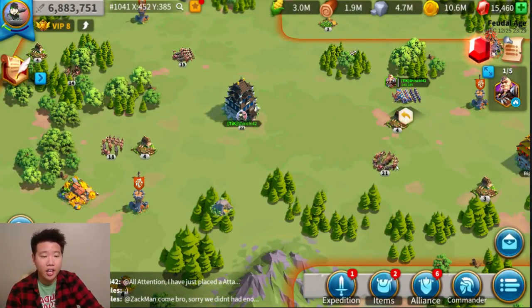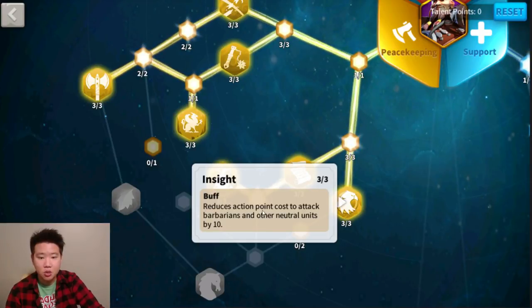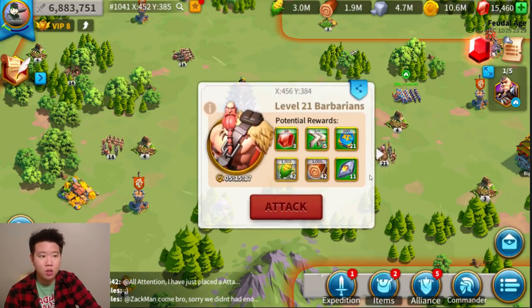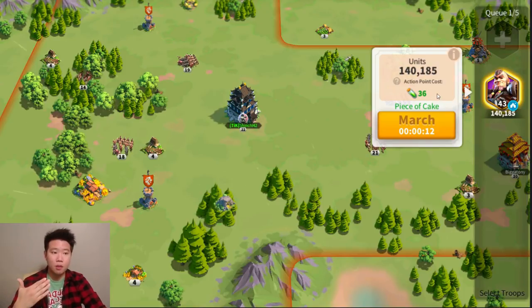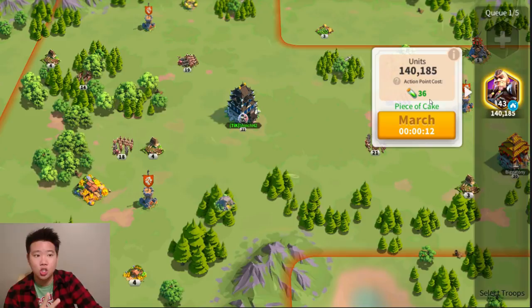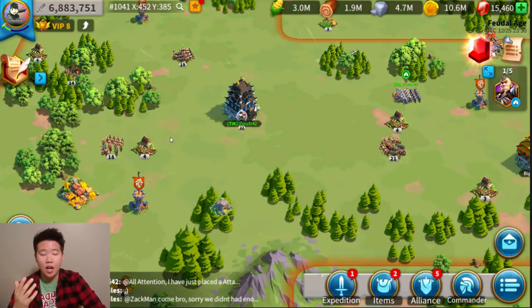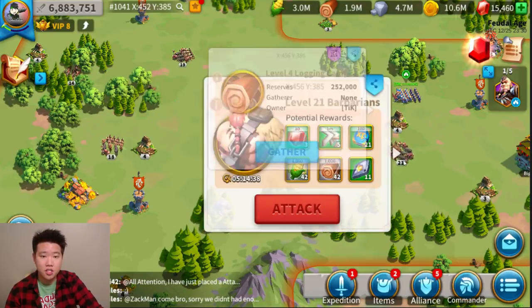I have Lohar here with a talent that reduces the action point cost to attack barbarians and neutral units by 10. So instead of 150 action points for a level 21 barbarian, it drops to 40 — and with two previous attacks it's down to 36. My tip is to use your action points farming barbarians first, then farm resources when you're out of action points, because barbarians give the most rewards.